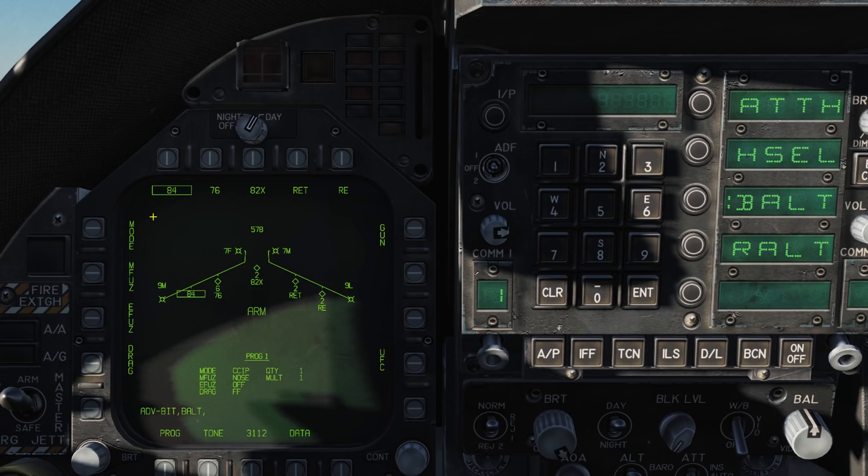Let's get started by going over the stores page found on the tactical menu. The stores page shows a wing form with weapons loaded on it. You can see the weapon code and above the quantity you have on that selected pylon. The quantity of gun rounds remaining is shown above the wing form in the centre, and the arm, safe, or simulation mode is shown below.